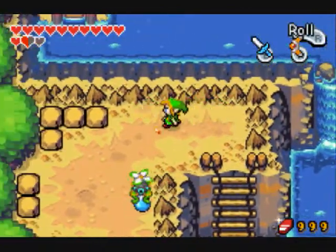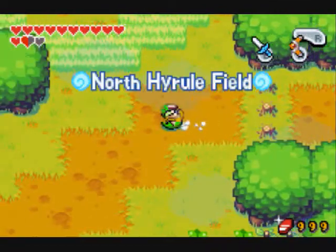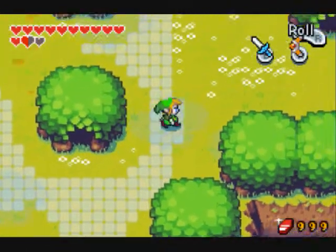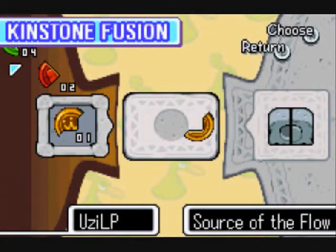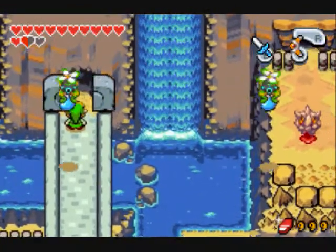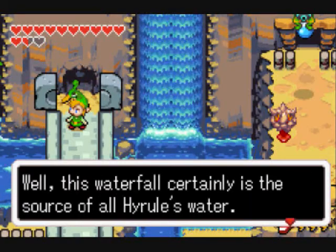These guys suck, I don't know how to kill them. I think I need to go to the upper section — yeah, I need to go to the left and up and then right again, and we'll be accessing the new area to go get the last element. Only those were statues, this is a rock — a stone door. So this is what they meant by all that source of flow business. This waterfall certainly is the source of all Hyrule's water.